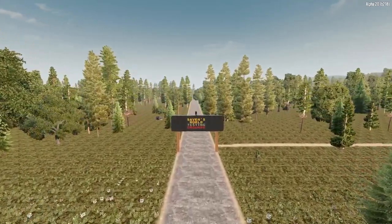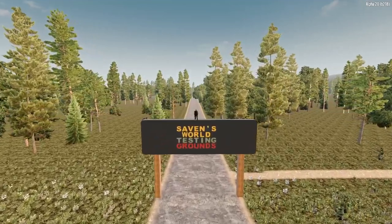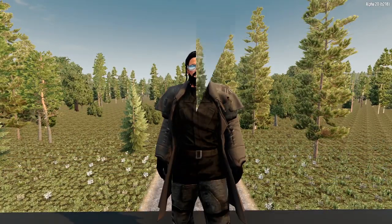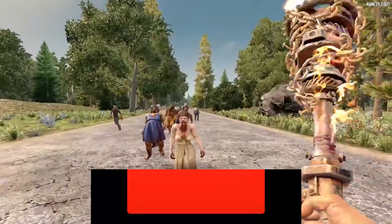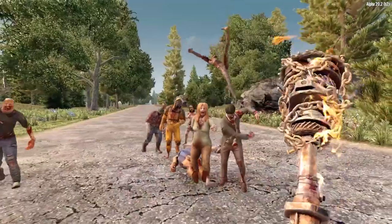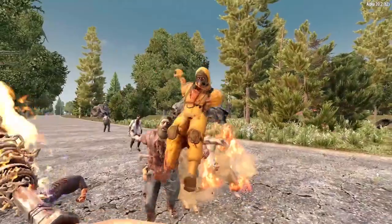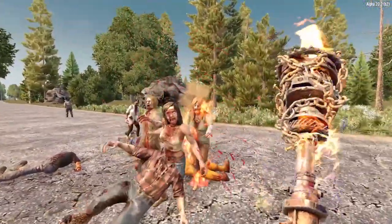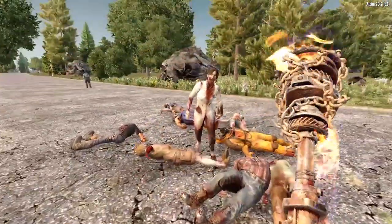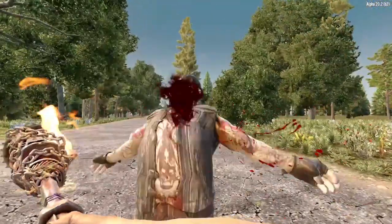We're discussing the Strength Attribute in 7 Days to Die Alpha 20. We've got a lot of info to cover and no time to waste, so let's get to it. One of my absolute favorite things to do in 7 Days to Die is smashing the zombie jerks upside the head with my steel club. But in order to do this effectively, you need to invest in the Strength Attribute. So today, we're going to take a closer look at Strength and exactly what this Attribute has to offer. So let's start off by taking a look at the Attribute itself.